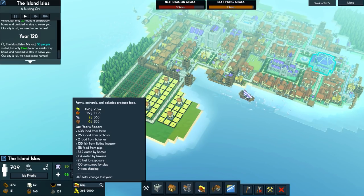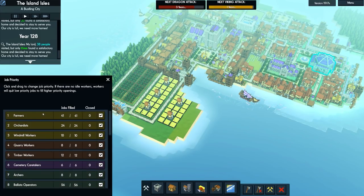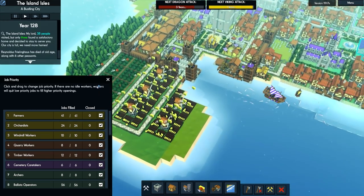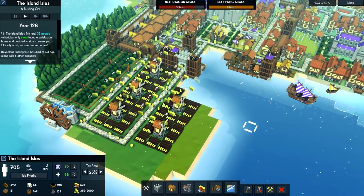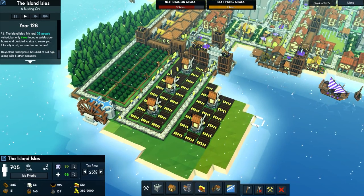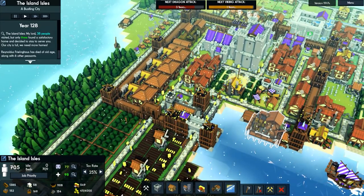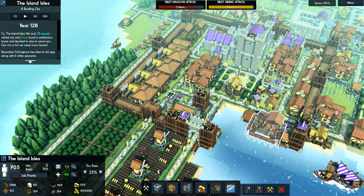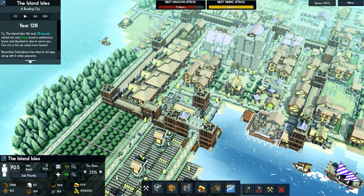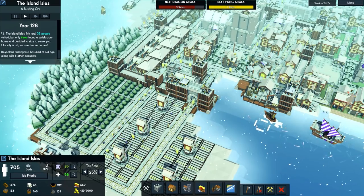We can see the witches down at the bottom but we've never talked to them. In terms of food we're at minus 143 - wow, that's concerning. Why do we have that? Farmers and orchardists are at the top, and windmill workers too. Let's see what our food storage looks like - that might be a bigger priority. We have over a hundred more people now.